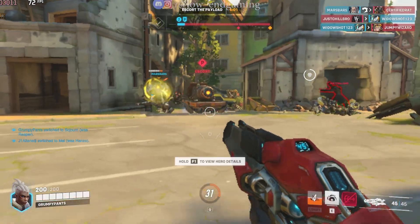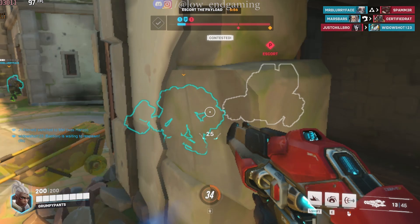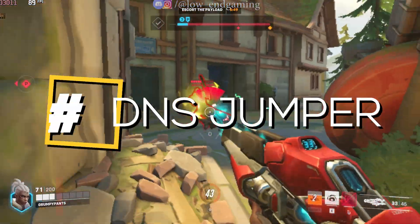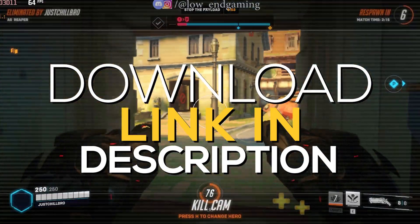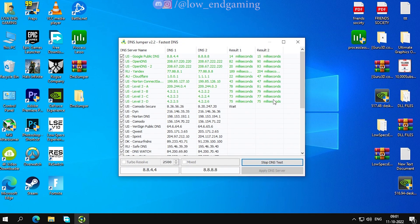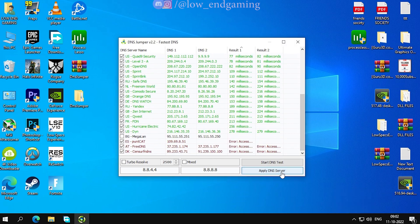Since Overwatch 2 is an online multiplayer game, if you have poor internet or very high ping while playing, no matter how high your PC specs are, the game will still lag. Go to the description below and download and install DNS Jumper — this software will help you improve your net speed by changing to the fastest available DNS server. Open it, click on Fastest DNS, click Start DNS Test, wait for the process to complete, then click Apply DNS. The fastest DNS server will be applied and your internet speed may increase.